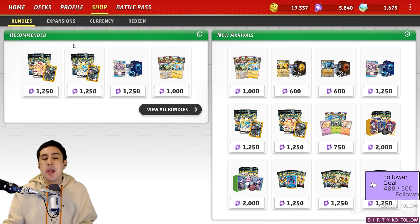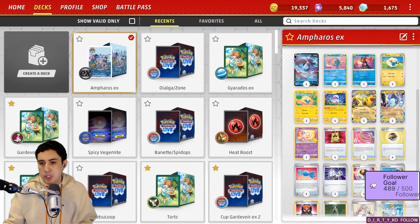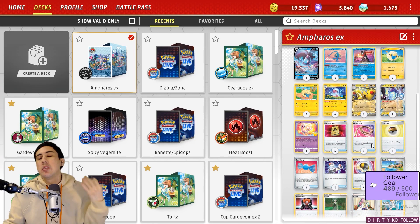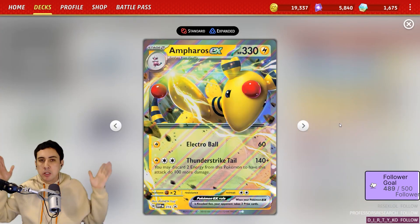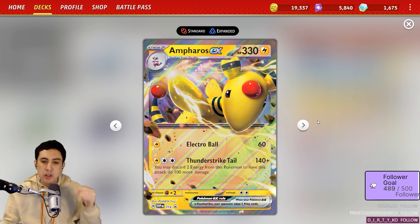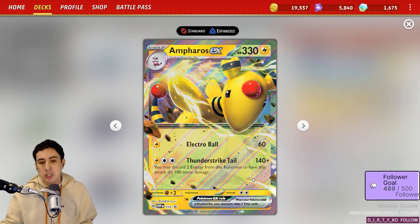We went ahead and made a deck real quickly, so let me just go through it for you. We've got the Ampharos EX deck over here. Let's start with the main character of the deck — Ampharos EX. 330 HP, Stage 2 Pokémon. It's got a couple of attacks.